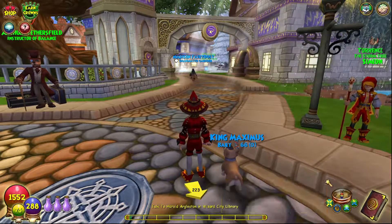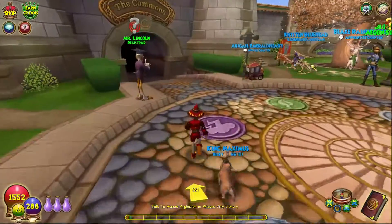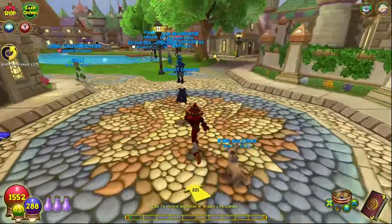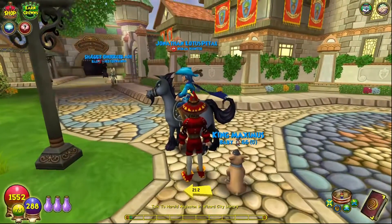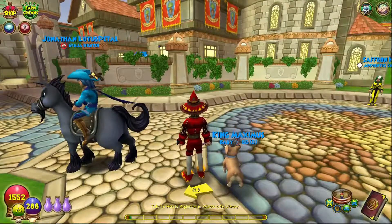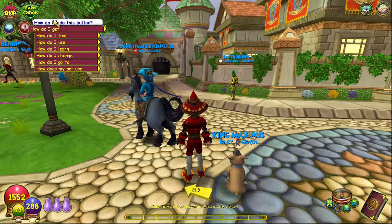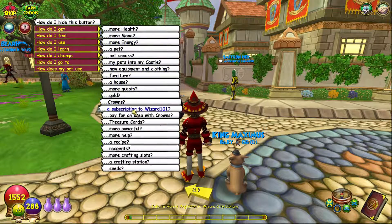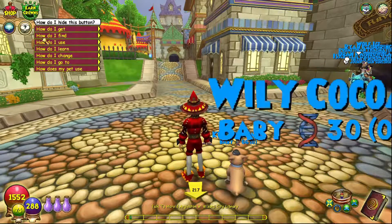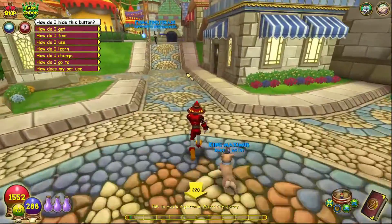Any words that are not approved or not real words at all will be filtered out and unable to be seen by anybody else. That's very nice for children if you're worried about cussing or inappropriate language. This person here is restricted to chat entirely — you can see the red circle with a line through it. The parent probably has that setting enabled. That person will only be able to use pre-typed chat options and will not be able to type anything out themselves. It all depends on the level of restrictions you'd like to keep on your account.